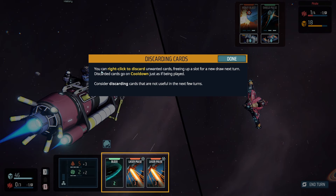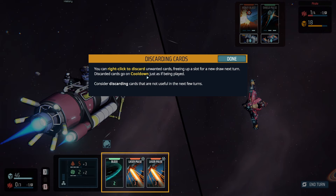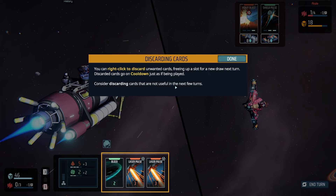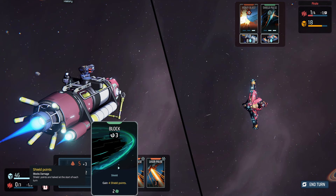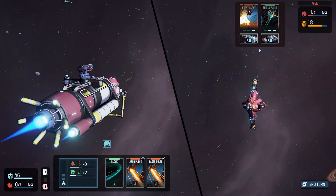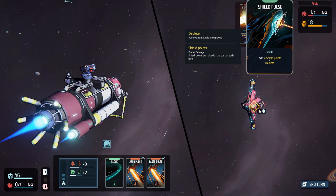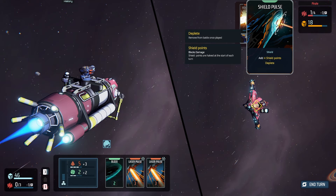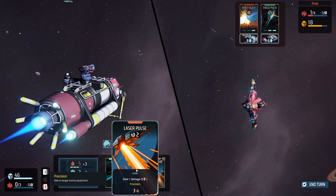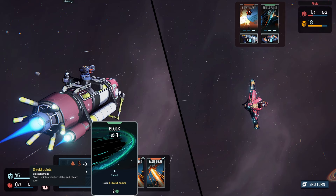Discarding cards: you can right-click to discard unwanted cards, bringing up a slot for a new draw next turn. Discarded cards go on cooldown, just as if they've been played. Consider discarding cards that are not useful for the next few turns. He's not going to blast us next turn, so there's no reason to use the block. Shield pulse adds four shields — it's a one-time use for him since it's depleted once played. So we'll go ahead and discard the block.